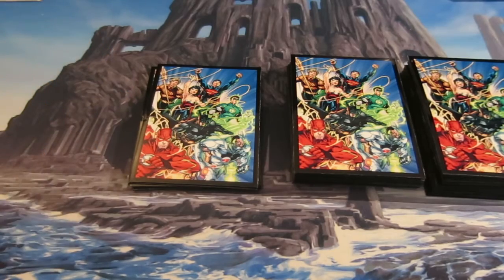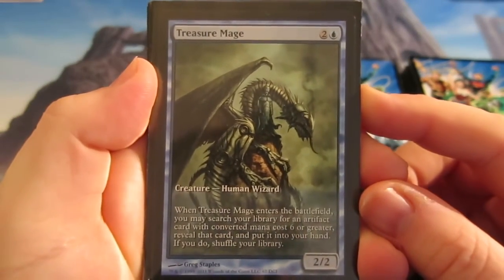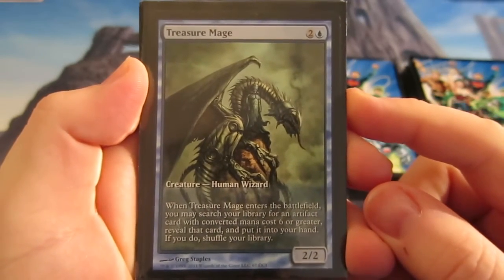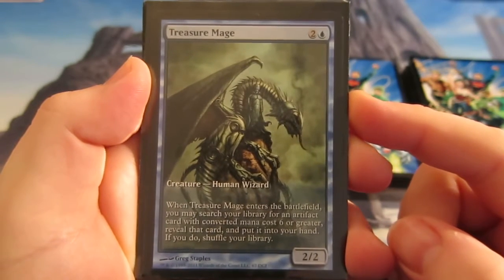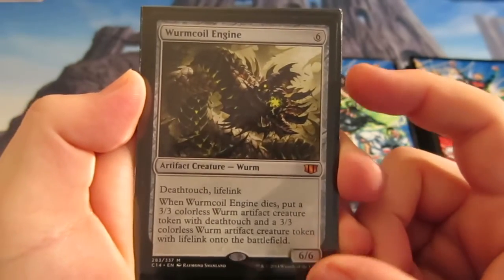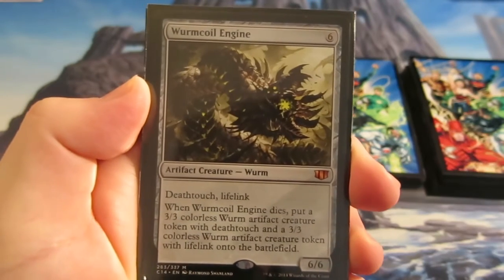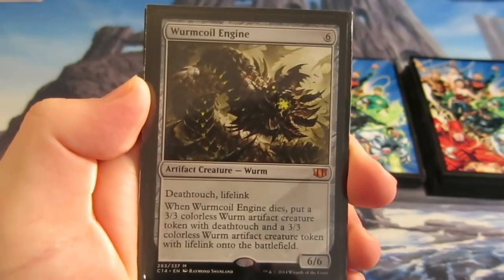Let's start off with the creatures. I've cut down on the creatures — it's more controlling now — so it only runs six creatures. We have a couple of Treasure Mages, so we can go and find our six-or-greater artifact card and put it in our hand, then shuffle the library. The card we always want to find is Wurmcoil Engine: great deathtouch, lifelink, six-six for six, and when it dies you get a 3/3 artifact creature token with deathtouch and a 3/3 with lifelink.